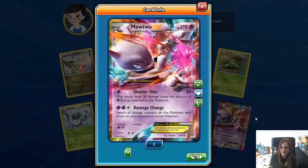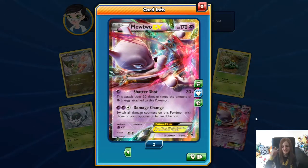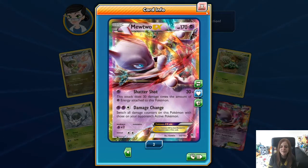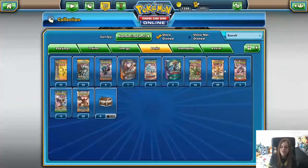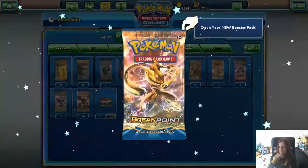And there is the normal Mewtwo EX — Shattershot. And I needed it; I had a feeling I needed it. So at least I can put the full art in there as well. Shattershot, Damage Change — just the normal one. Cool, so that was 10 Breakthrough, so we'll go back to Breakpoint.